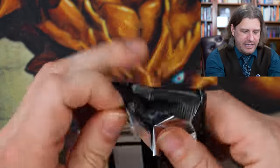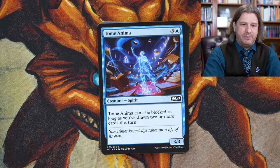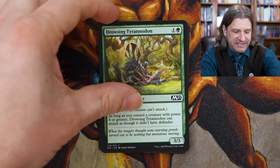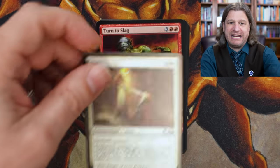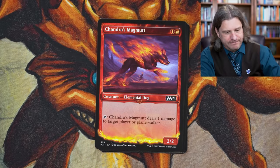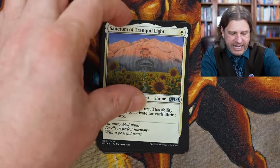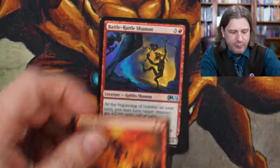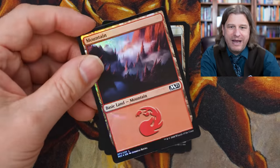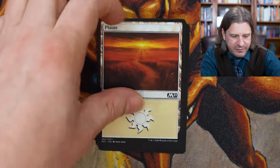So this is what drives me crazy: they've been making Core Sets forever, then they say 'we're not going to make them anymore.' Everyone says it's a mistake. They don't make them, Standard goes to hell, there are all kinds of problems because Core Sets fill a function. Then they go 'we've got to bring them back.' And now after two or three years they say 'eh, getting rid of them again.' Which is it? Just make up your minds. You know what the game needs — give the game what it needs and stick with it. Why is everything changing all the time? Do we need Core Sets or not?